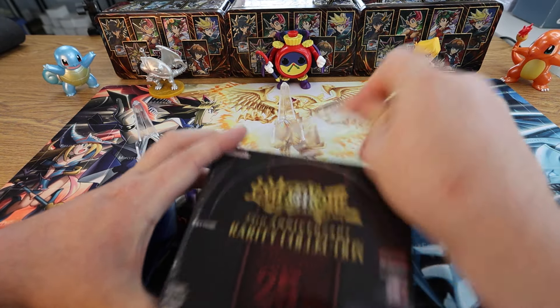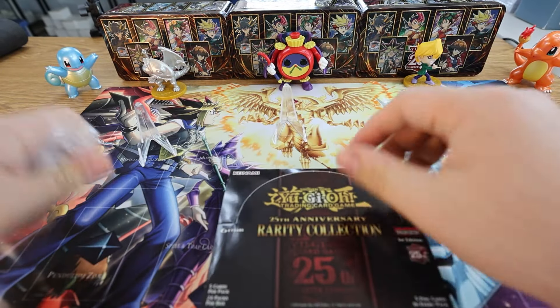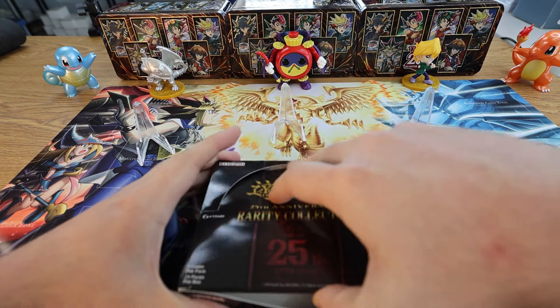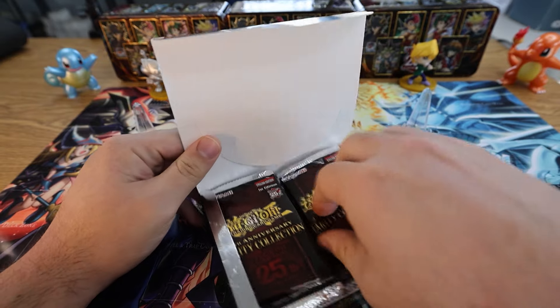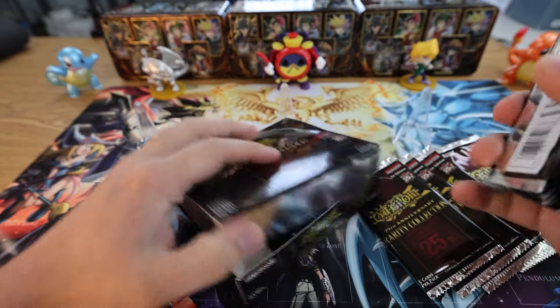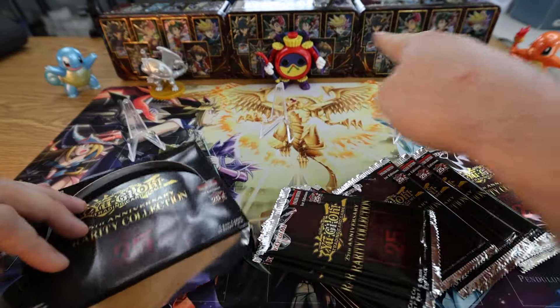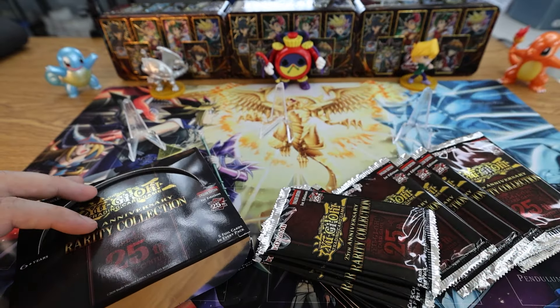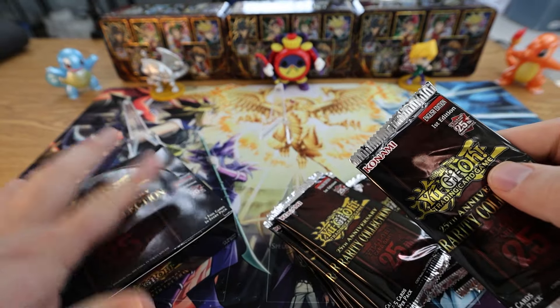Ruben, shoutout — we're trying to get you a Quarter Century Secret Rare Reinforcements of the Army, and we'd love to get our hands on a Quarter Century Ash so we can buy another box. These boxes are not cheap. If you want to support, we have the Patreon down below or YouTube channel memberships — helps out every month. We do a monthly giveaway; this month we're giving out two of those 2023 Mega Tins.